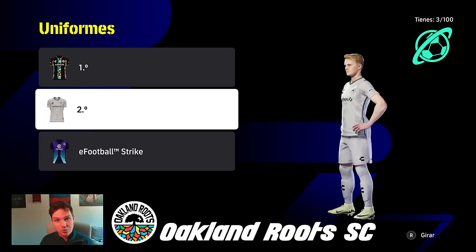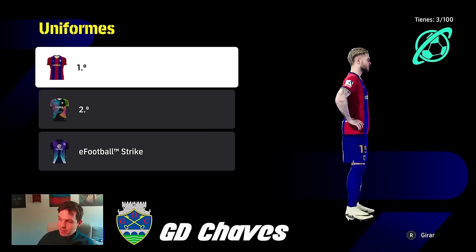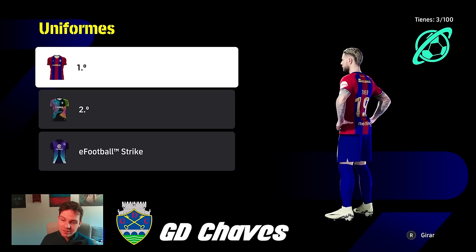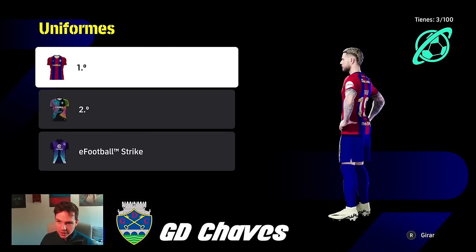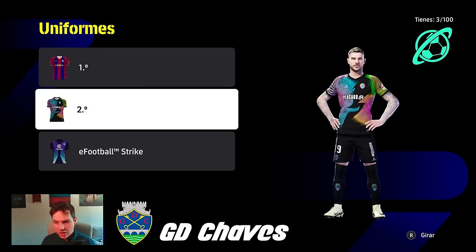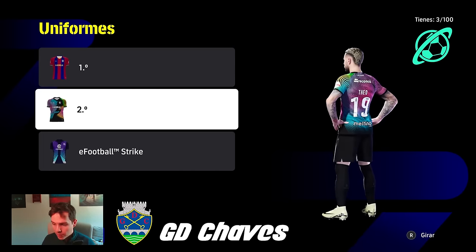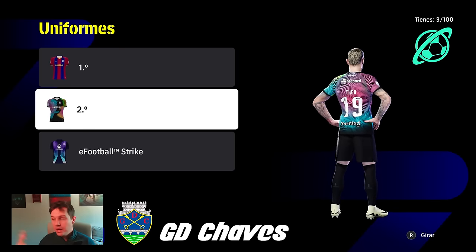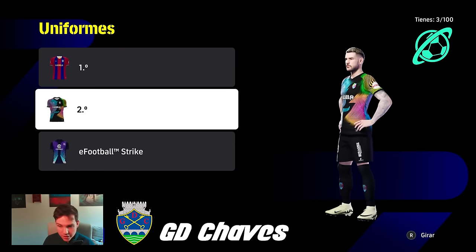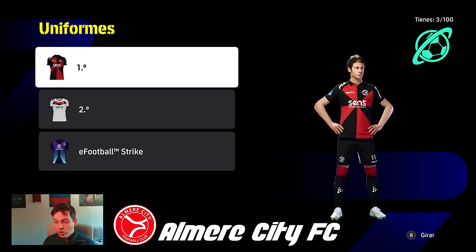These aren't in any particular order but they're kits you might not know about. Oakland Roots have a Barcelona-esque, old school style. The away kit from Chavez is insane, really really nice. Chavez are definitely a team you might not have gone in and looked at their kits — very very nice.